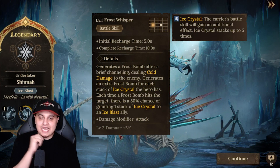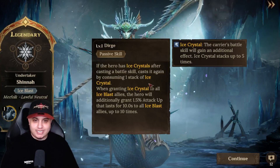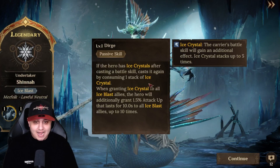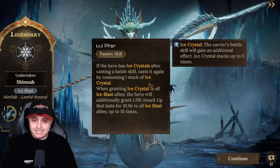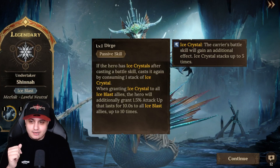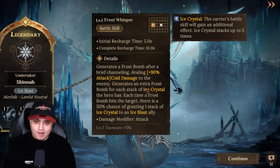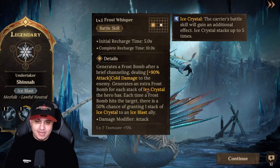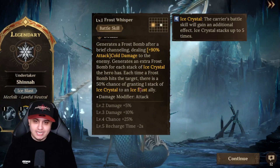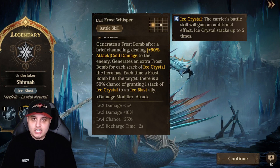I was saving some skill tomes as well. Let me check her kit: if the hero has ice crystals after casting a battle skill, it will cast again by consuming one stack. When granting ice crystals to all ice blast allies, the hero additionally grants 1.5% attack up lasting 10 seconds, up to 10 times. She also generates a frost bomb after brief channeling, dealing cold damage to the enemy, and generates an extra frost bomb for each stack of ice crystal. Each frost bomb hit has a 50% chance of granting one ice crystal stack to an ice blast ally — lots of synergy here!